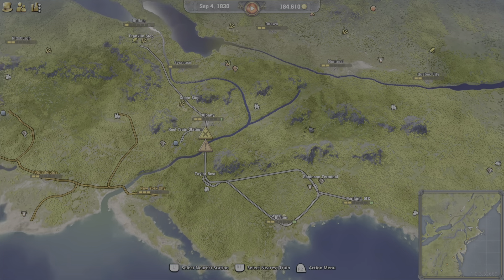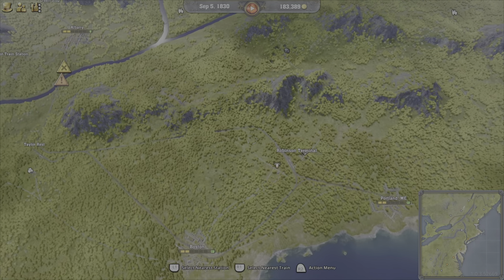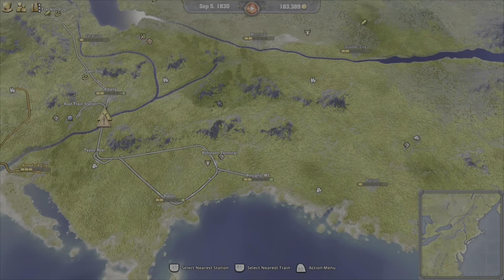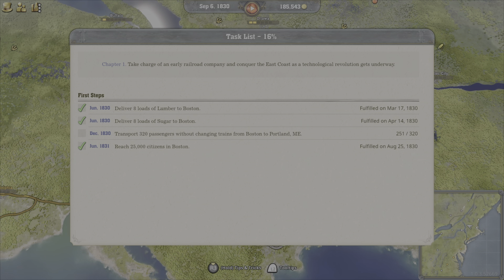Welcome back to this channel, everybody. MippleBacon here. We're playing Railway Empire 2 again. In the last video, I was doing some tasks here, and I was able to deliver 8 loads of sugar to Boston and reach 25,000 citizens in Boston.